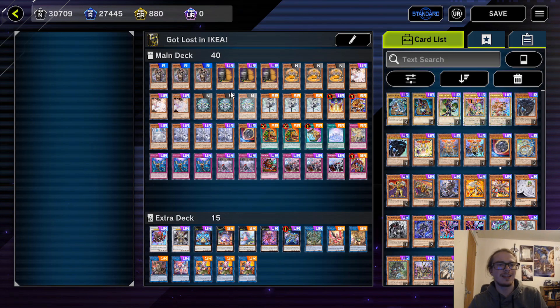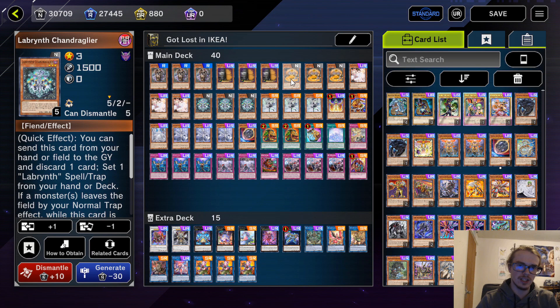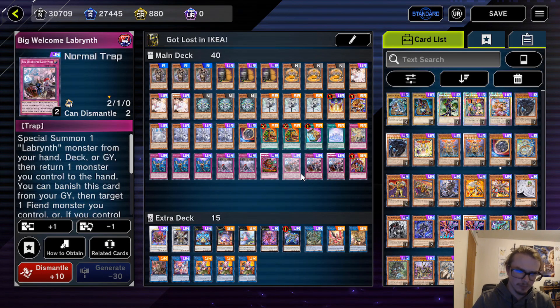Starting off with the Labyrinth monsters, we're playing 3 Ku Klok, which is abnormal. Most of the time you're only playing 1, sometimes 2, because it is searchable. However, I do like the 3 Ku Klok. It gives you access to a play going second a lot more often, because if you draw a Chandelier or a Stovitorvi alongside the Ku Klok, you're able to actually set up your combo more efficiently and potentially interact with your opponent.